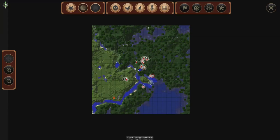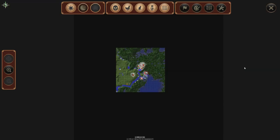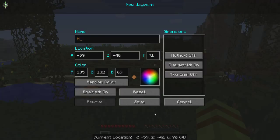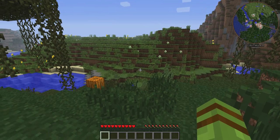I can see myself as a little cursor, and I can see all the chickens, pigs, and everything. I can scroll in and scroll out. If I traveled a thousand blocks in one direction, I'd be able to see that far. I can also set a waypoint — hit the waypoints button, click New, name it 'spawn,' change the color, then hit Save and Close.